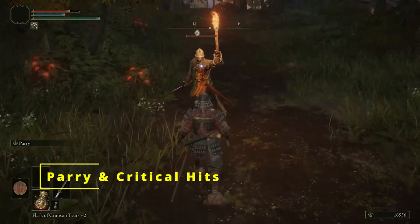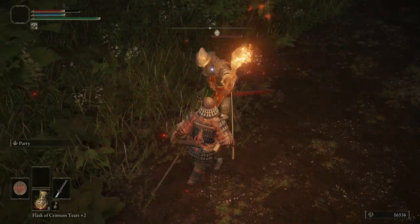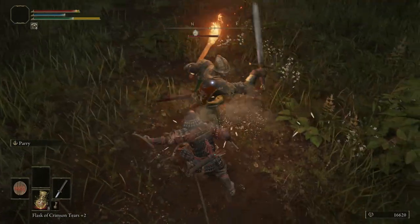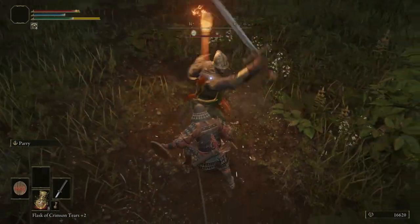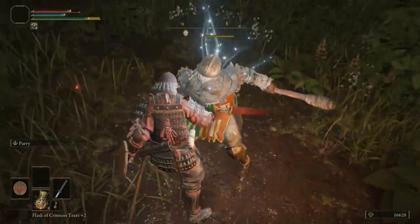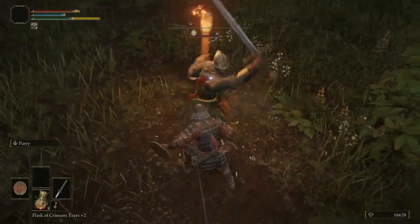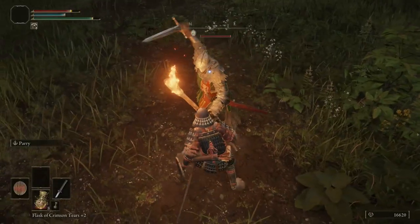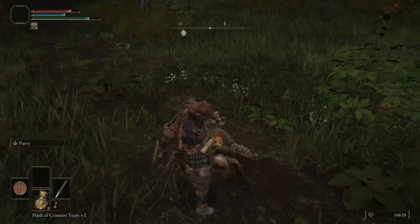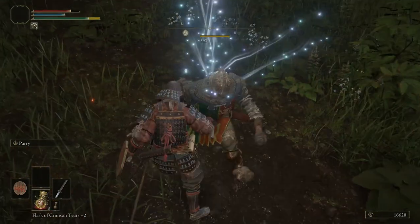When using a shield, you can parry enemy attacks — first, make sure your shield has the parry skill. Press L2 to activate the parry and time it to just as the enemy is about to swing. Do not activate parry just as you're about to get hit — that is too late. The parry has a startup and becomes active as the character swings the shield. Once the enemy has recoiled, walk up to them and press R1 for a critical hit.